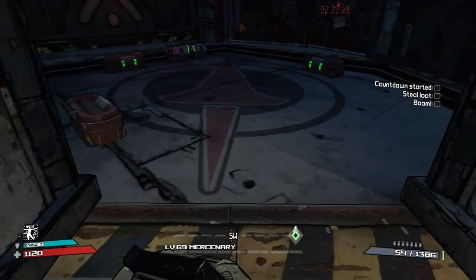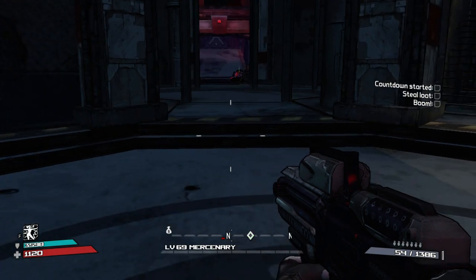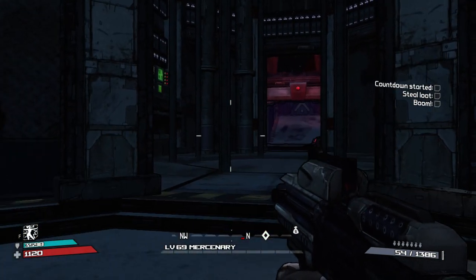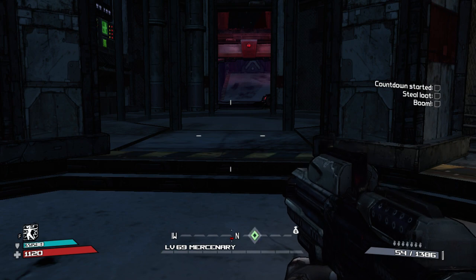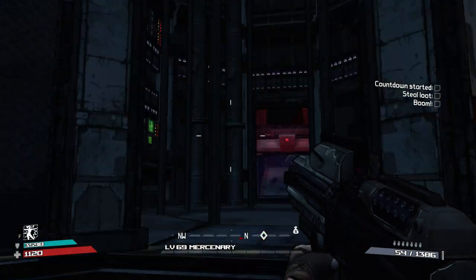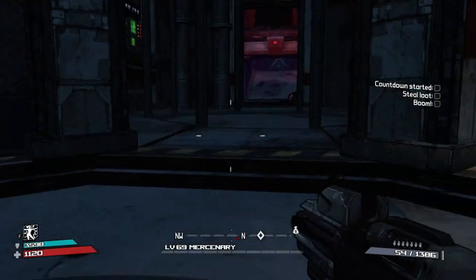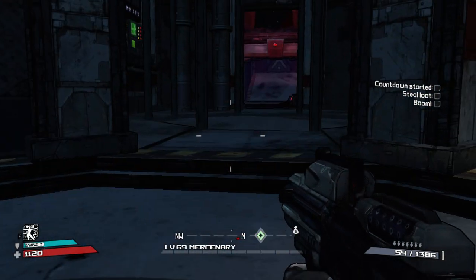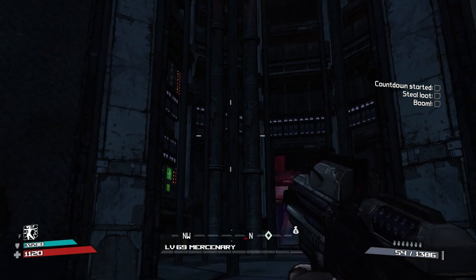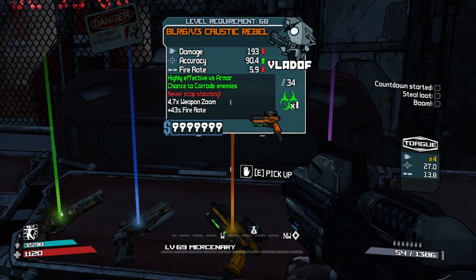Onto the last room. Remember when I said that across the forbidden room we could see chests? Those are those chests — the ones across the forbidden room. This is the forbidden room again. Do not go into this room. If you go into this room, you will bug out your progression. Don't do that.